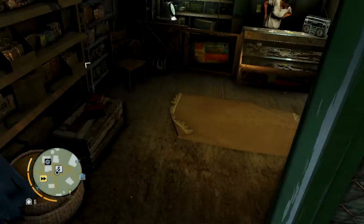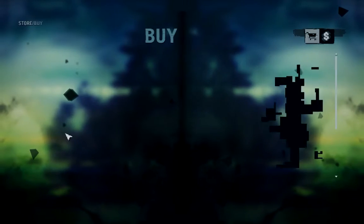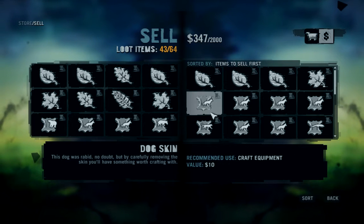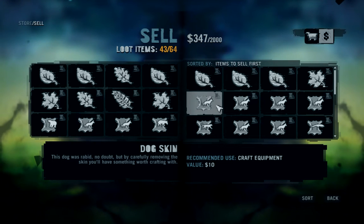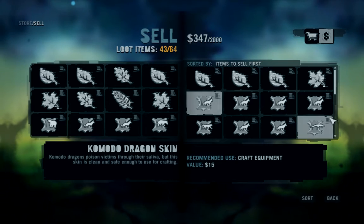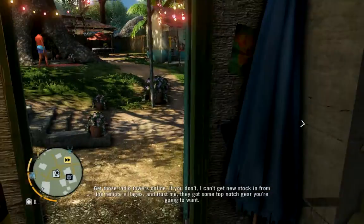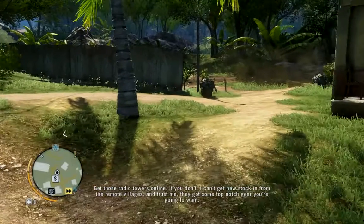I went into the shop real quick to sell some of the skins I have. Can I please do this without getting these warnings? The warnings are completely annoying and there's no way to turn them off. Get those radio towers online — if you don't, I can't get new stock in from the remote villages, and trust me, they've got some top-notch gear you're gonna want.